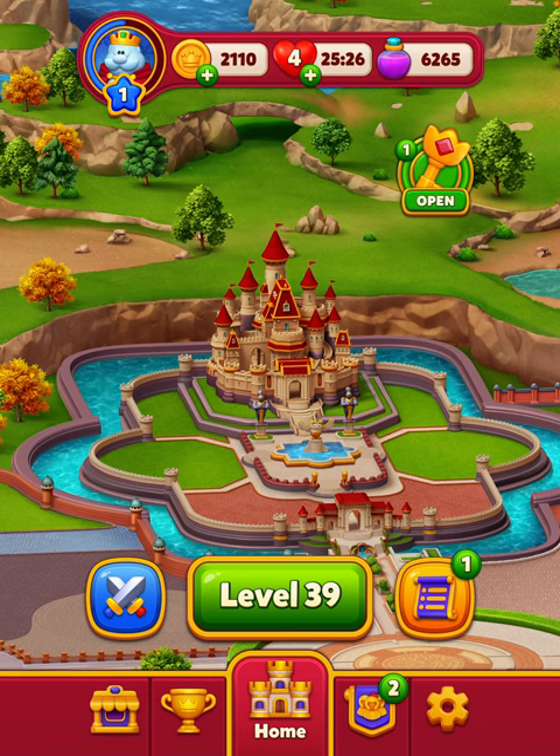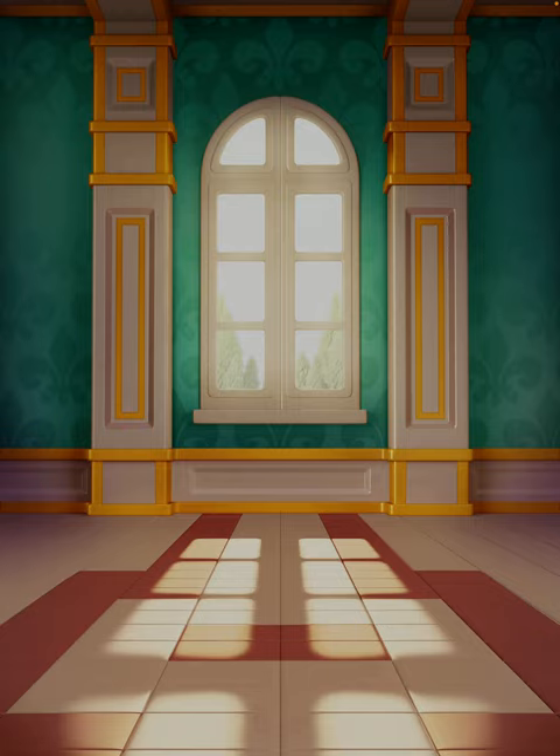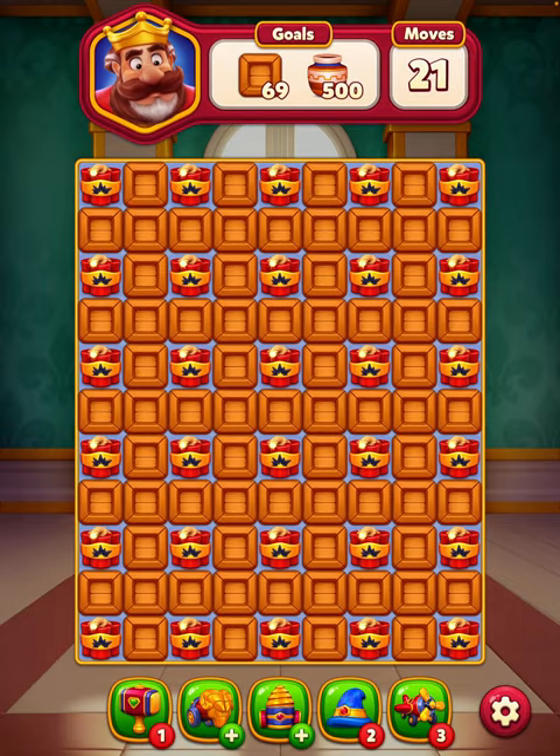Level 39 from Royal Kingdom — the first time I've played this. Enjoying the fact that there's no ads interrupting the game all the time. So we need to get 500 vases and 69 boxes, and we've got loads of TNT to set off.